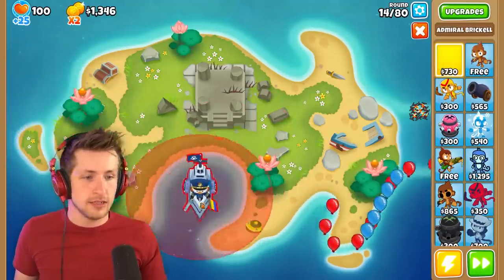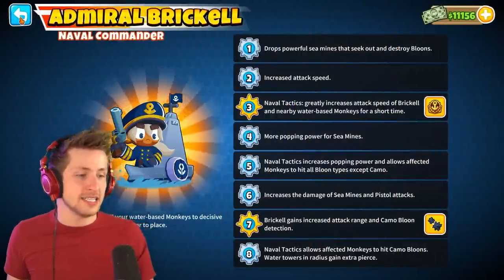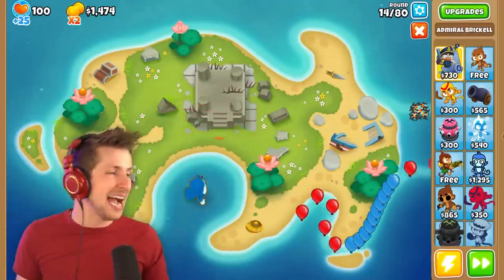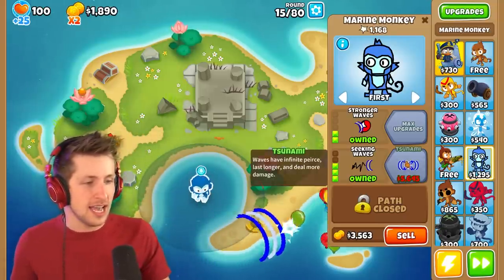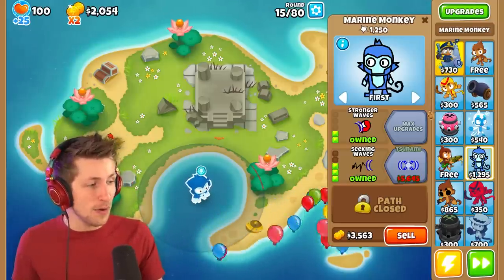We could get Admiral Brickle since he greatly increases attack speed of nearby water-based monkeys, but I don't think I need Brickle. We gotta save up and buy that tsunami with infinite pierce — that's crazy, that's so busted.